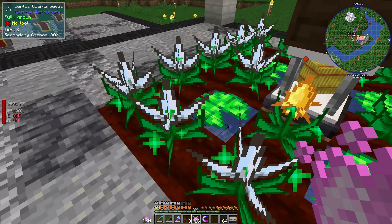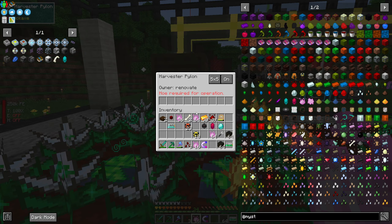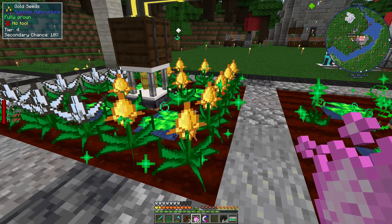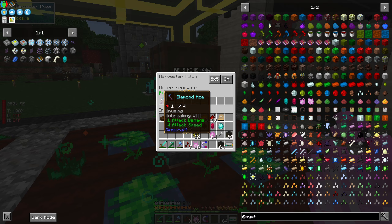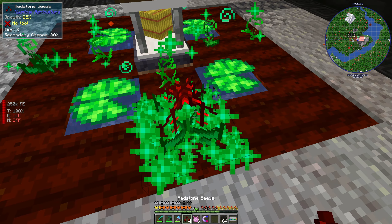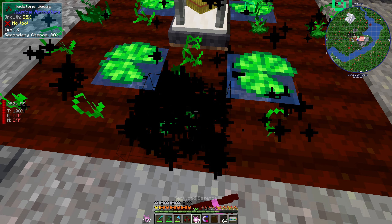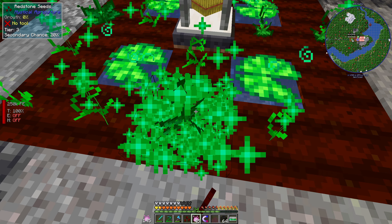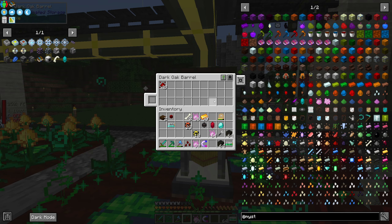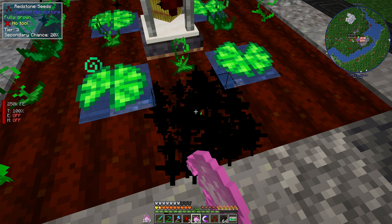What we also have a lot of now is Certus Quartz — we have 4,680 or whatever. But those hoes had Unbreaking and I thought the Unbreaking enchant is when it gets ready to break, it doesn't break. But maybe I'm wrong, maybe it was the wrong enchant I was thinking of. This is how I've been getting seeds so fast — it's not that hard a process. So if we put that in there it should start taking it, and we got one seed. We can just keep doing this — so that's going to give us redstone.